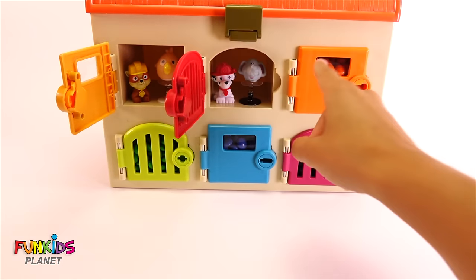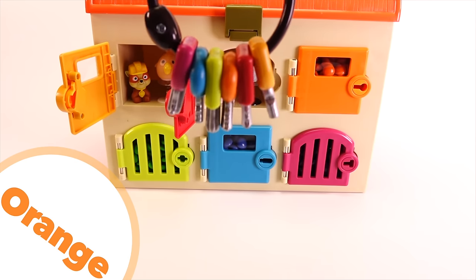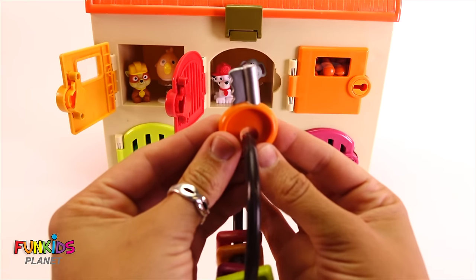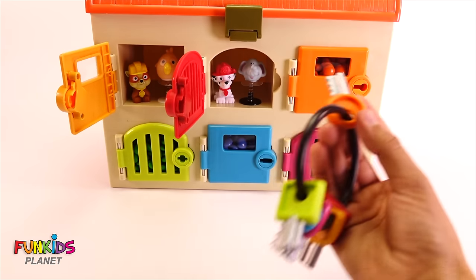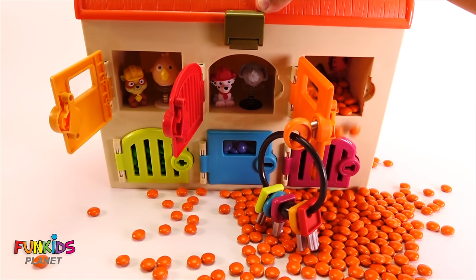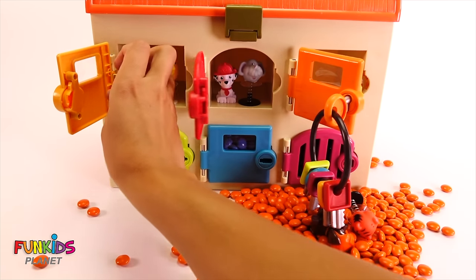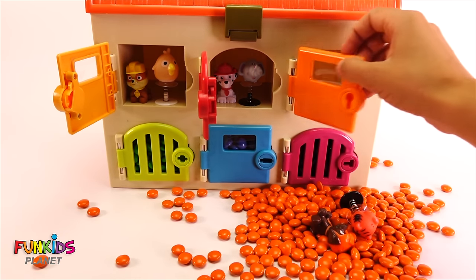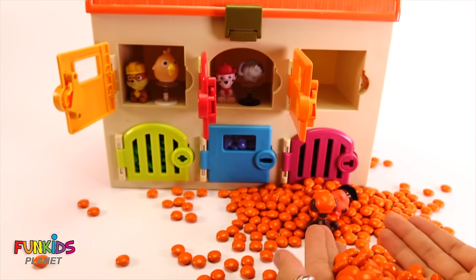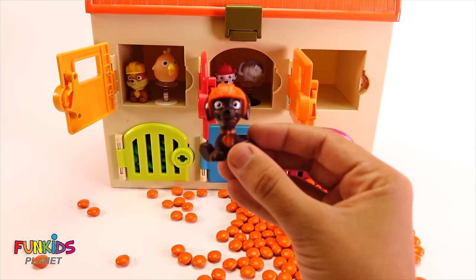Okay, now let's go ahead and open up the next door. The next door is orange — can you find the orange key? It's this one! So let's go ahead and open up the orange door. Oh my goodness, look at all of those orange M&Ms! And look who we got — we got Zuma, and he's wearing orange, so he was with the orange M&Ms!